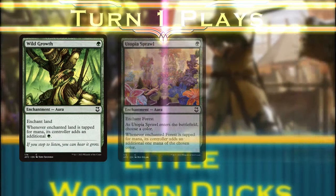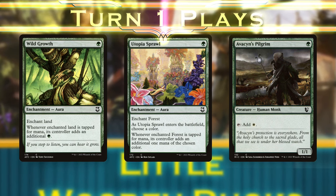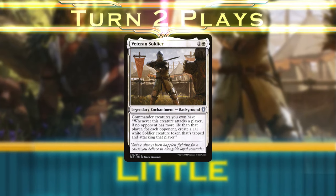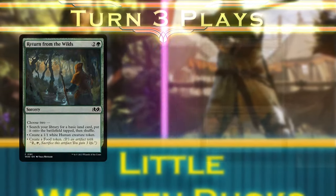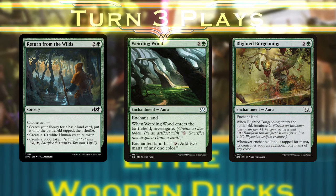What's our timeline? Turn 1, we can play out Wild Growth, Utopia Sprawl, or Avacyn's Pilgrim to get us some extra mileage later on. Turn 2 is our target for the Veteran Soldier. It won't do anything now, but getting it out of the way means we can spend mana on other things later. Turn 3, we'll play Return of the Wilds, Weirding Wood, or Blighted Burgeoning to ramp while putting a token into play.